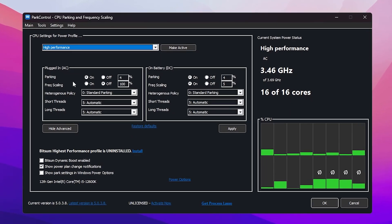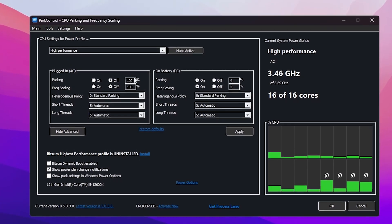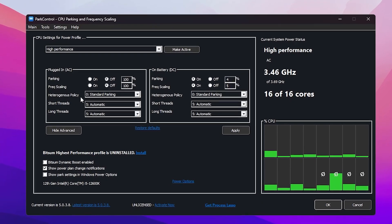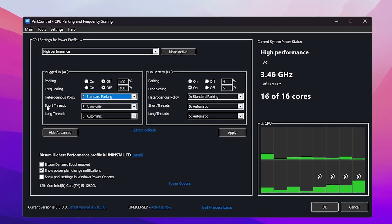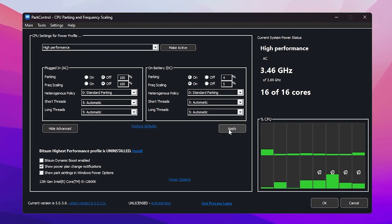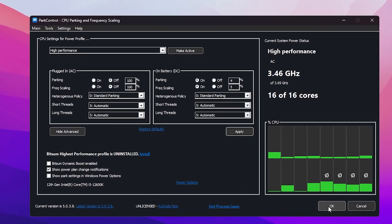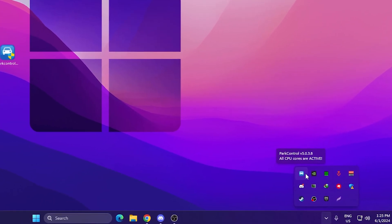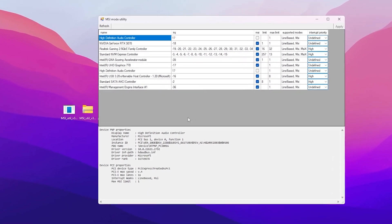Go to the Parking option and set it to Off, then set both values to 100 for more performance. Now go to Hetero Policy, click the dropdown, and set it to Standard Parking. Set Short Thread and Long Thread to Automatic and click the Apply button. Click OK — this application will keep running in the background to help optimize your CPU cores.